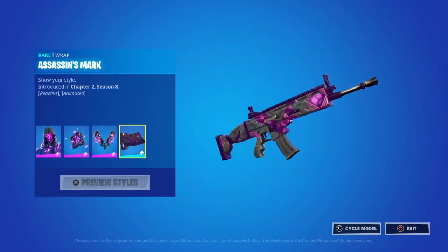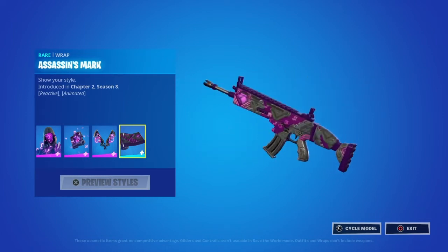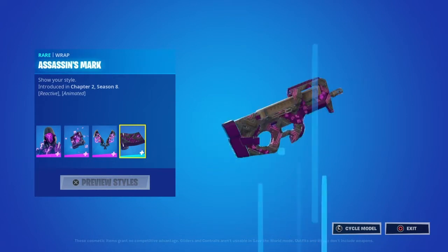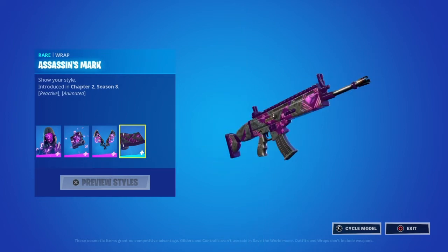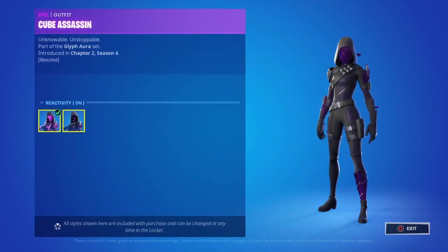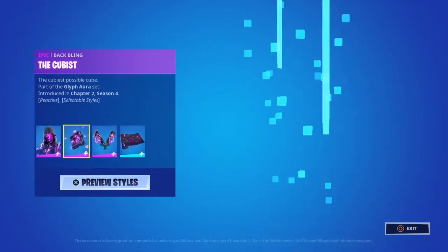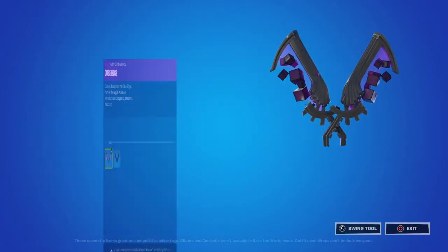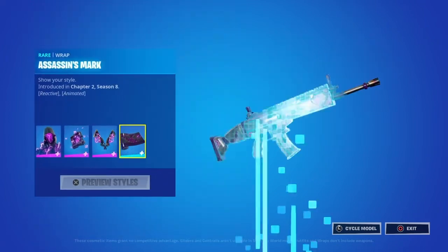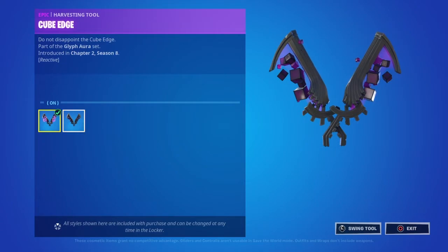And the Assassin's Mark wrap — pretty nice wrap, it's reactive and animated. I like it. Let's show it on the guns here. That looks nice. It has preview styles, so you can have reactivity on or reactivity off. You can do the same for the pickaxe — reactivity on, reactivity off. Same for the back bling, reactivity off. You can't do it for the wrap though.